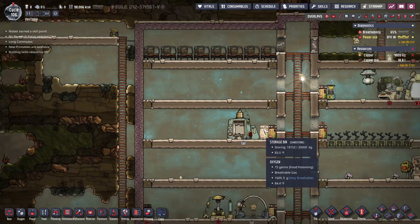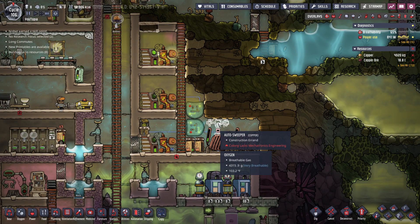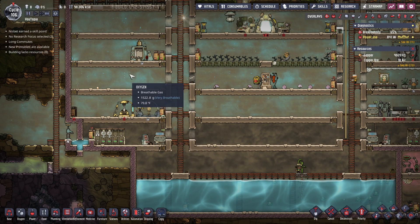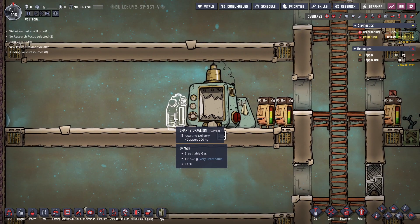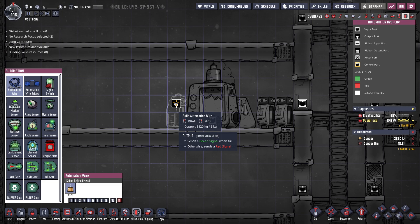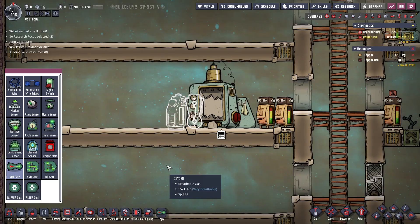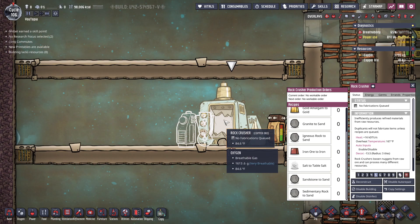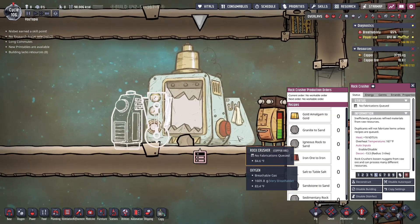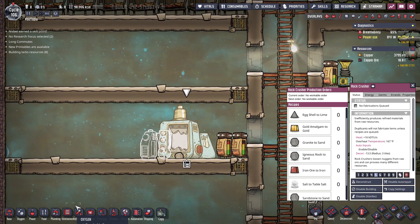So that'll be the other thing I want to try to do, as well as get that water done. The biggest thing I want to try to get done is have our duplicates get to the point where they can build this, because that will help with a lot of the jobs we have going on. So let's start with the smart storage. We'll put it here and then if we read this — it sends a green signal when full and disables the building on red. So we're going to need a not gate. When this storage gets full it'll have a green signal, which converts to a red signal, which will disable this building. That means duplicates can't use it so they won't craft anymore. We can set it to always make that thing, and if we have enough it'll disable the building and they'll stop.